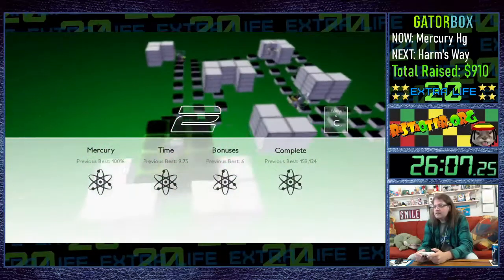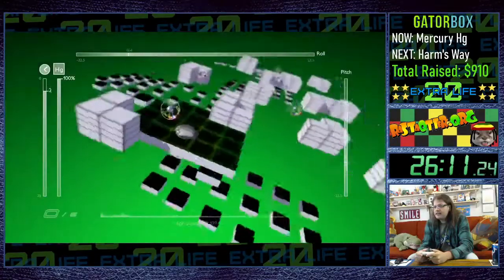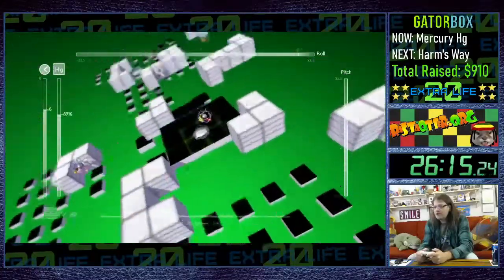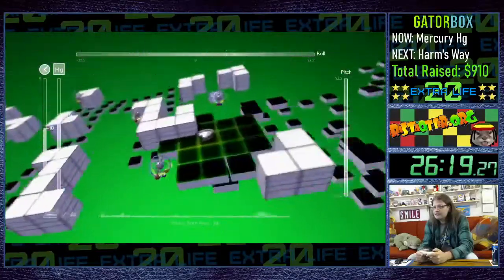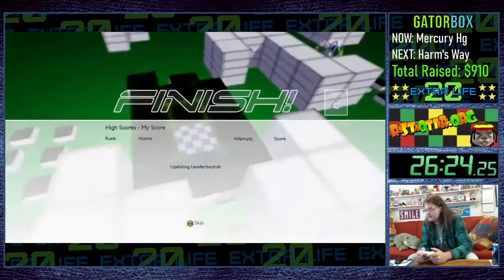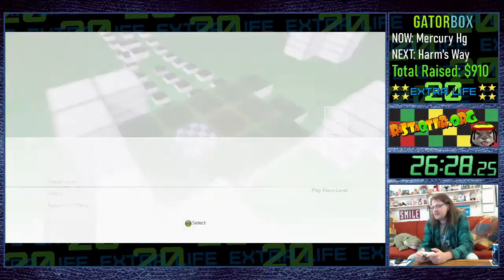This is Carbon — allegedly this makes up most of the building blocks of life. There are holes placed throughout this level for you to fall through. That's not the last we'll see of this — I think Helium is also designed this way.